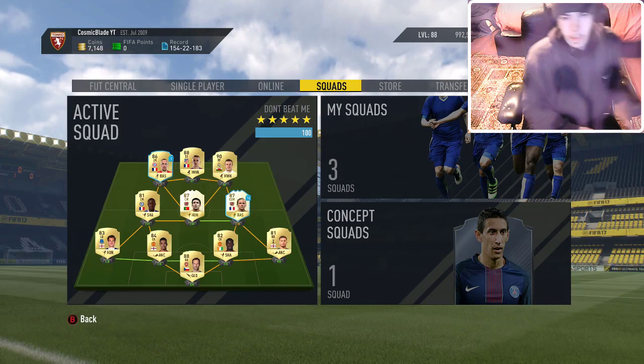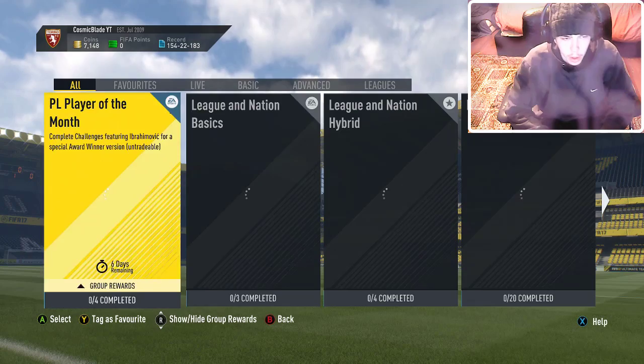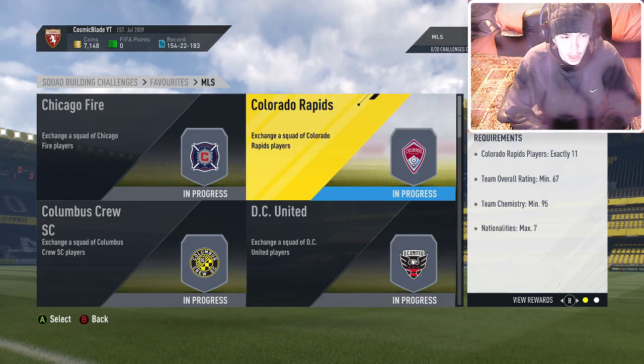Hey guys, welcome back to another squad builder challenge. This is an old one, not a new one, but I was trying to go for Giovinco. The first five clubs I did are Chicago Fire, Colorado Rapids, DC United, Columbus Crew SC, and FC Dallas.